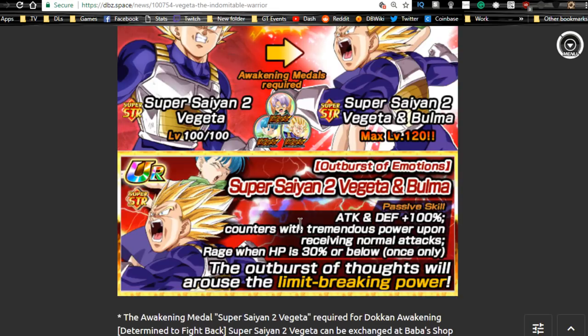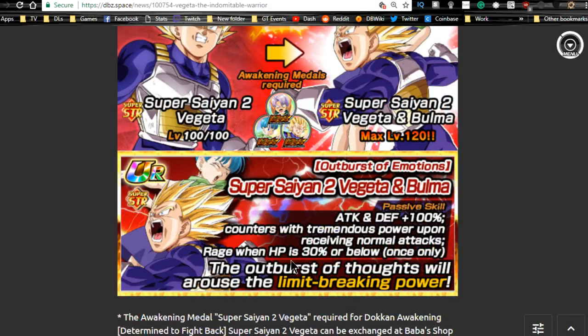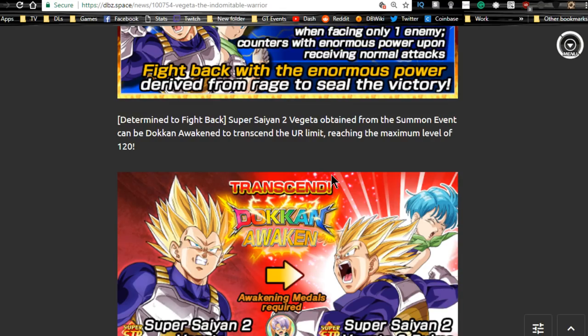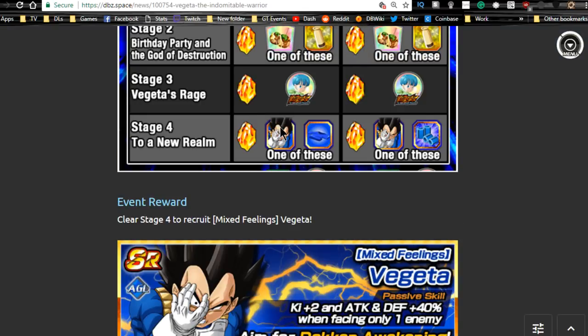The Trunks, Bulma, and Vegeta medals come from the event. Vegeta awakening medals you get from stage two — puddings are exchanged in the Baba Shop for the Vegeta awakening medals. There are also Beerus awakening medals in the Baba Shop from the puddings to Dokkan awaken the intelligence Beerus, if you pulled him. I'm waiting for more tech Beeruses to come in to get him to super attack 10 before Dokkan awakening. His passive — supreme damage with attack +120% — he's going to be really insane. Reddit had him as the hardest TUR hitter on global, competing with LRs because of his counter ability.